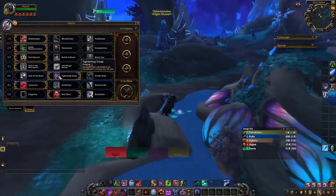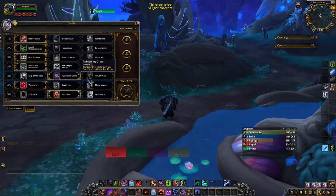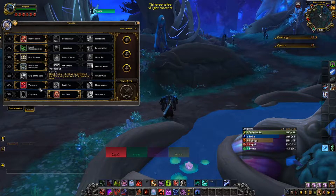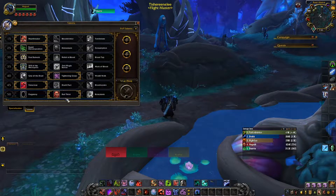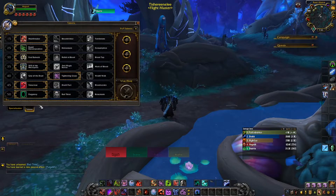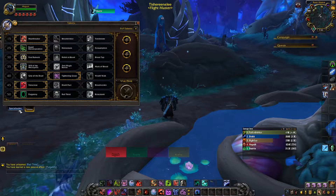Tightening Grasp — you can pretty much get whatever you want here. I feel like Grip of the Dead is good though. Then Voracious — Deathstrike is increasing. Yeah, that's good. And then Red Thirst. I would go that since you're at low item level right now. Since you don't really know about self-healing, I'd go Purgatory so you have a chance of survival — because on the higher keys with my Death Knight, I go Purgatory all the time because it just helps me survive.